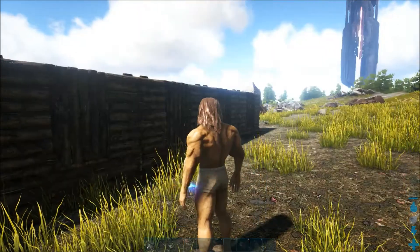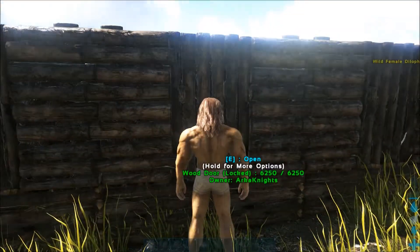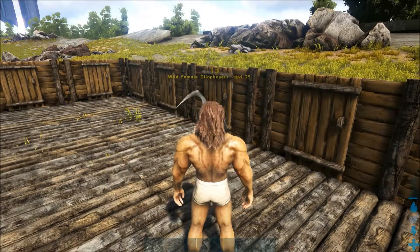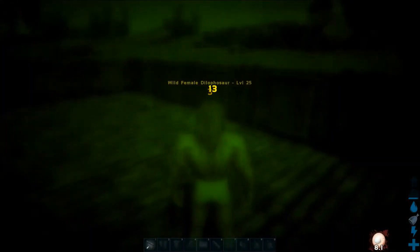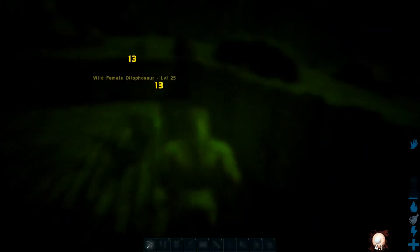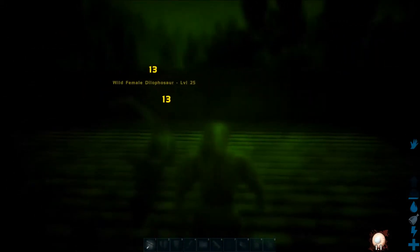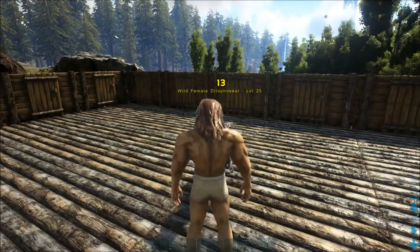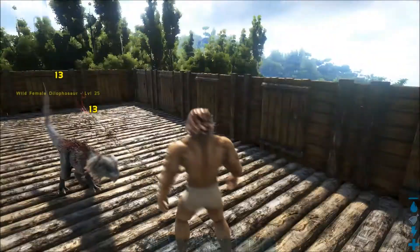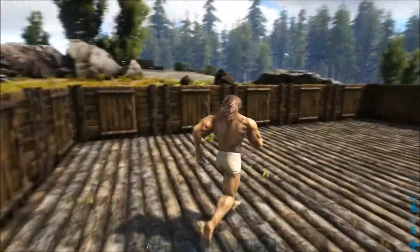We're going to go inside right now naked and see how much damage we get. We are on infinite stats right now so you can see exactly what we're seeing. The dillo is at 135% damage - I knocked it out earlier otherwise it was just on infinite run stat. You can see we're taking about 13 points of damage with no armor on.